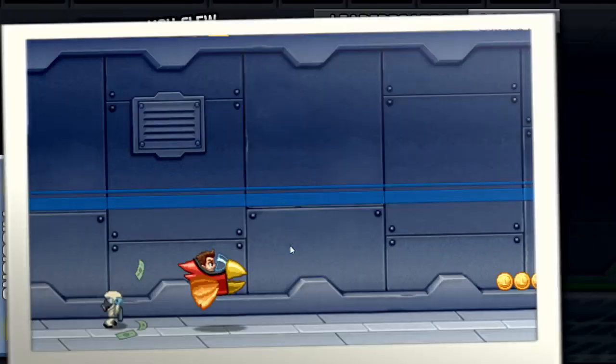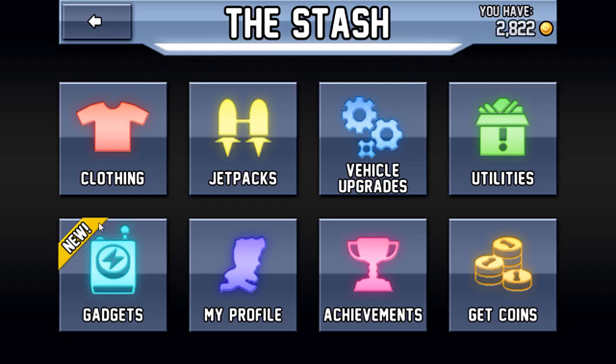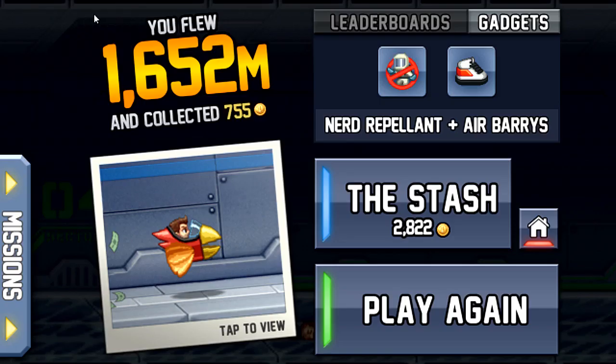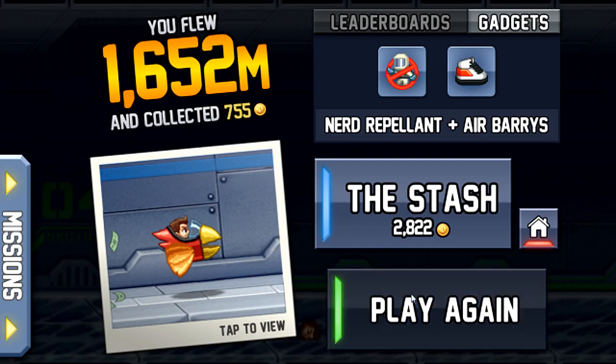You get this kind of snapshot of you being awesome. The stash — stuff you can buy. Let me equip my two gadgets; you get two gadgets to equip. There we go. So play again.